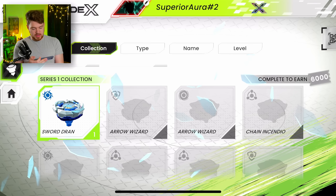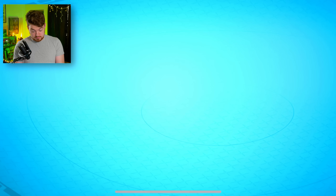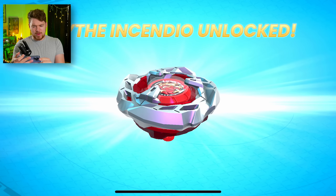Let's actually scan a Beyblade for the first time. Let's go ahead and take apart Scythe Incendio. We're scanning — and there we go. We have the Bey in the app. Definitely a lot quicker than the Hasbro app or the Burst app, I thought. We just got Scythe Incendio, just like that.